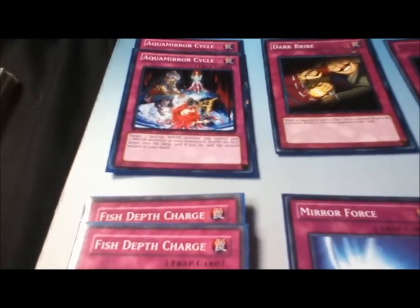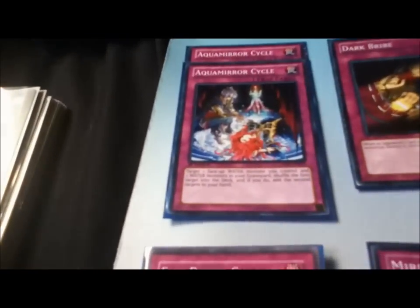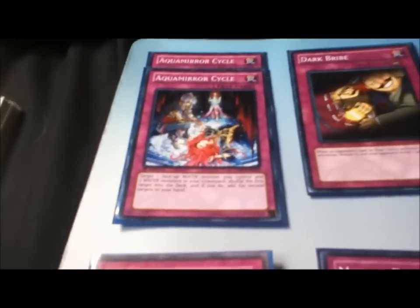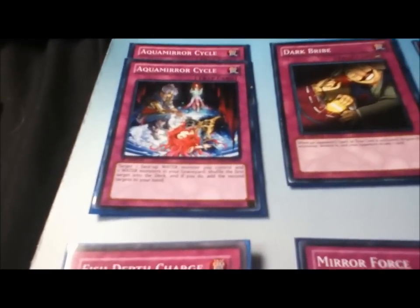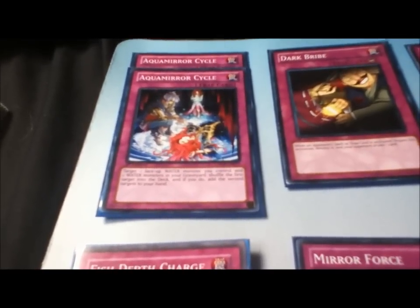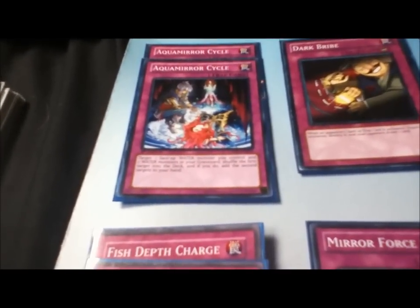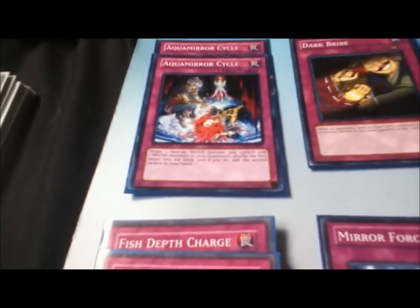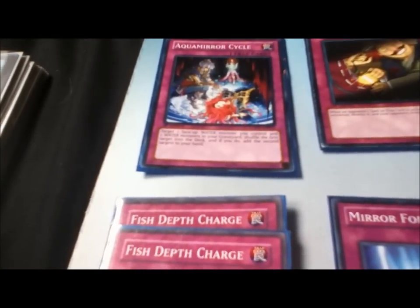A couple of card choices to discuss — really with Aquamirror Cycle: Lord Lunar's original build uses Salvage, and the other build I was looking at also uses Salvage. Aquamirror Cycle does almost the exact same thing, only it's two Water Monsters and they're not specific, so I can grab back Hammer Sharks at the cost of a Water Monster I control on the field, which I have to put back in my deck. Because there are so many Water Xyzs, I can put a Water Xyz back in my extra deck if it was Fiendish Chained, keep the two monsters, or put the other two monsters in the graveyard and keep going.